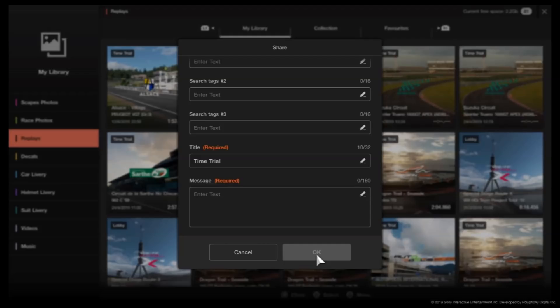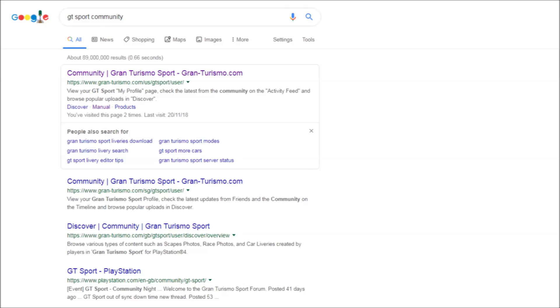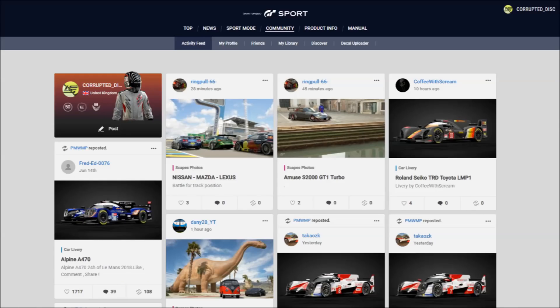From this point on, however, this is where it changes a little bit. What I need you to do now, once you've got to this stage, is go onto a browser. Don't do this in the game itself — do this from your smartphone, your laptop, a PC, whatever the case may be. Go onto a browser — Google, for instance — and type 'GT Sport Community' into the search bar. When it comes up, click on the top result which you can see here, and that will bring you to this familiar page.